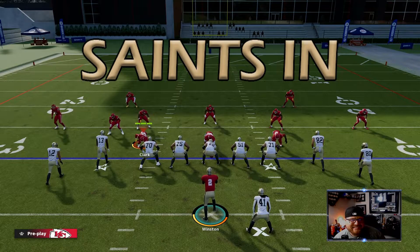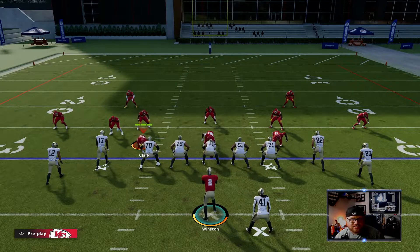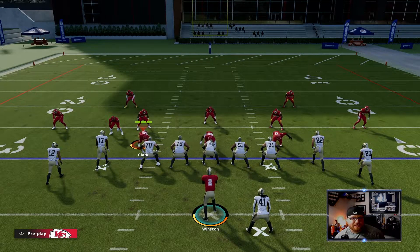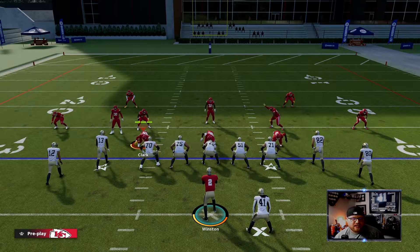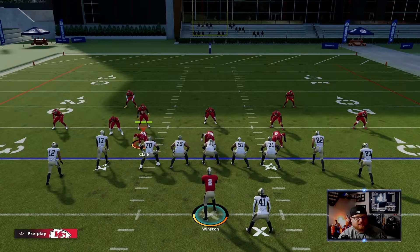The next play we want to look at is Saints In. Saints In is a wonderful play out of this playbook — it's a one-hitter, third man with zero coverage. Against the meta defense, if you can find enough time — it's very borderline how much time you're going to get — you can look for the outside right receiver on that little post-in to come open.